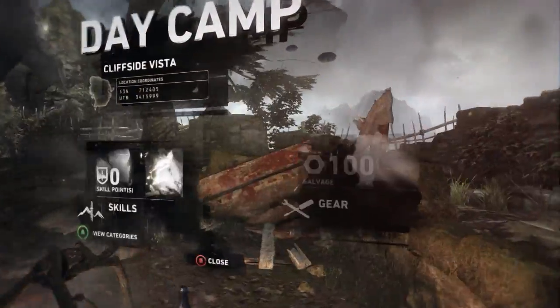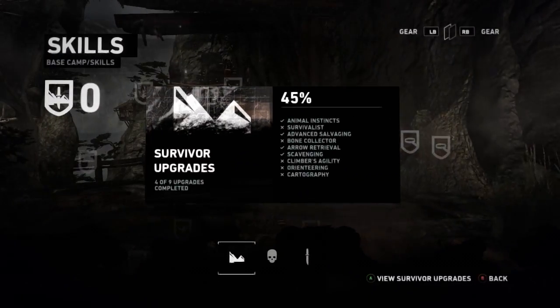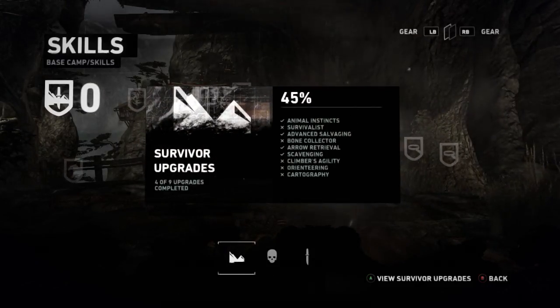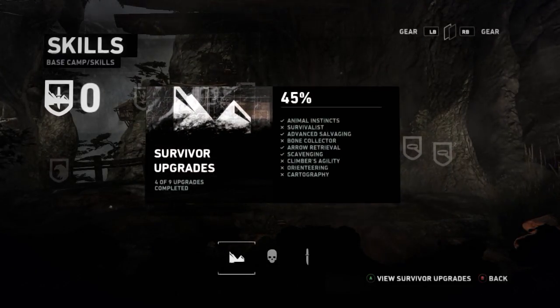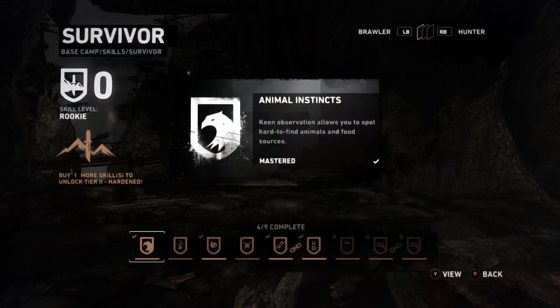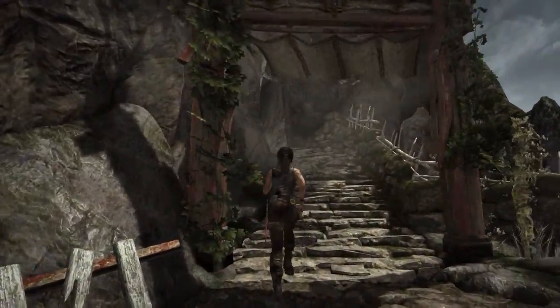Welcome back to my let's play of the Tomb Raider reboot. I had a little bit of a problem last time where my recording shut down. All you missed was Lara having a conversation with Roth where he saw the crash site, told her to come back and find him, and I got a skill point which I used on a survival skill. Now that we're all caught up, we can continue with our gameplay.